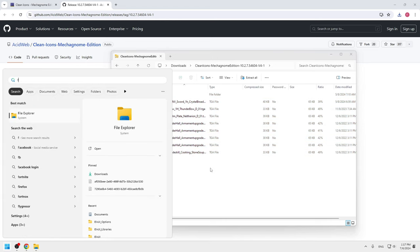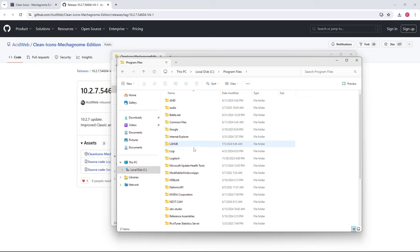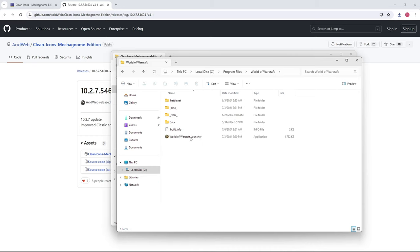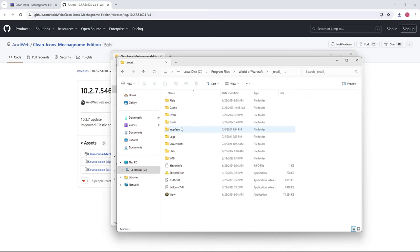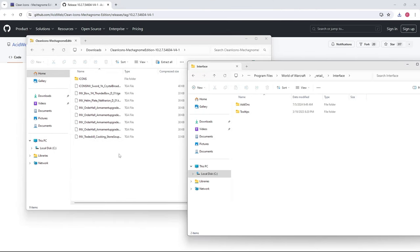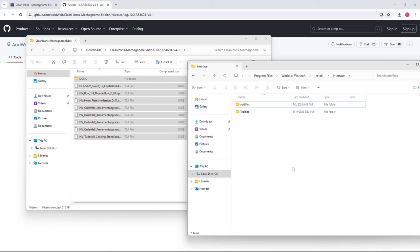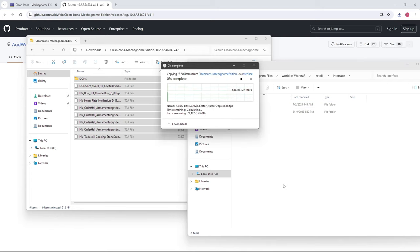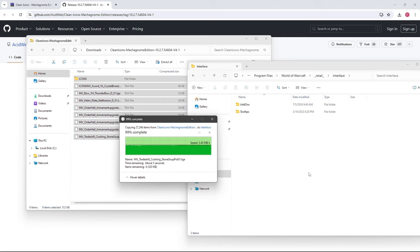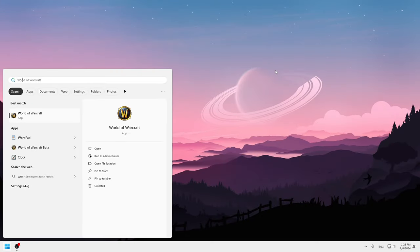Open a new File Explorer window and locate your WoW folder. Go to the version that you are playing — _retail_. Go to the Interface folder. Copy or move everything from the folder that we just downloaded into the Interface folder, not the Addons folder. And once that is done, you can open the game again and you should be good to go.